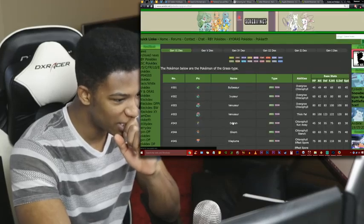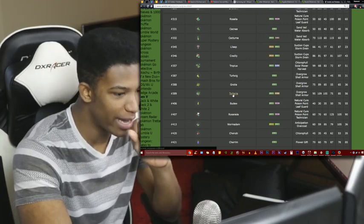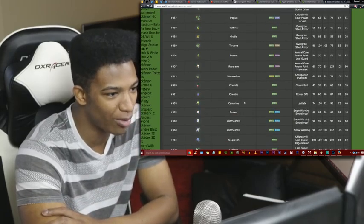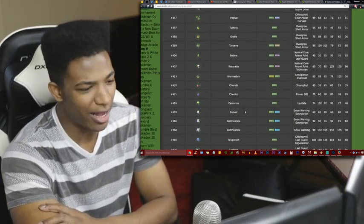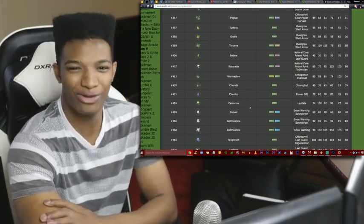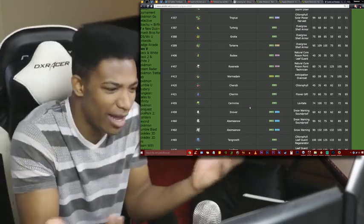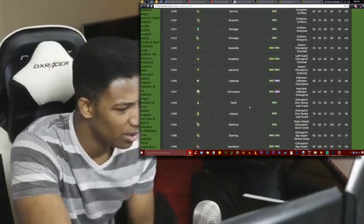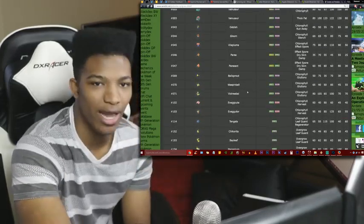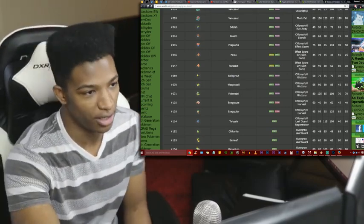We have one grass/ground type — Torterra. Ice would still wreck it, so once again not going to be that defensive. But at least grass/ground complements it a little better than grass/flying. They're both still super weak to ice, but at least grass/ground has better Stealth Rock resistance — it takes way less damage. We don't really have many grass/ground types at all, just the one.